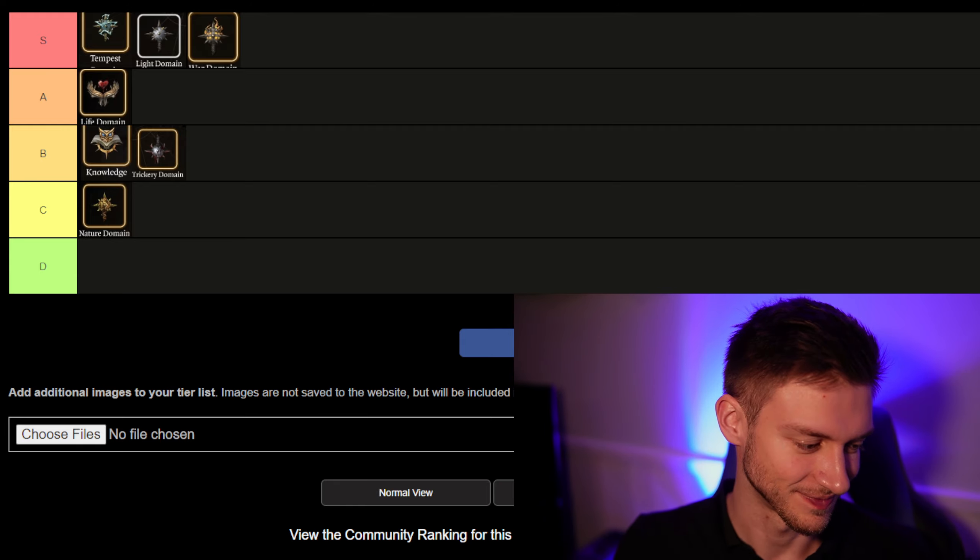It also gets heavy armor and its Channel Divinity gives you the ability to add plus 10 to attack rolls for yourself. At level 6 you can apply it to others on your team, and that triggers as a reaction — similar to the Life Domain — without actually consuming your reaction. I think it's S-tier because giving a plus 10 to attack rolls to your team is really good. It only applies when they miss, but combined with heavy armor and being the best single-level dip in the entire game, it absolutely earns S-tier.